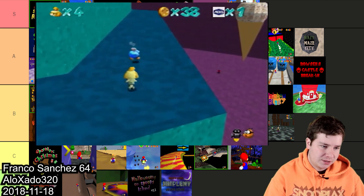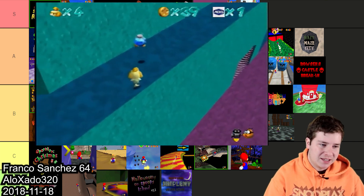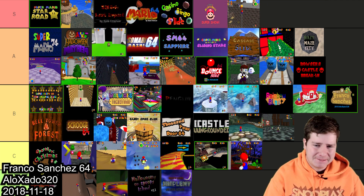Franco Sanchez 64 is a neat little hack that also works on console. It kind of recreates Whomp's Fortress and you play as Isabel. I remember it was one of the first console-compatible hacks. I think B is fair — it's a nice, cute, short hack.